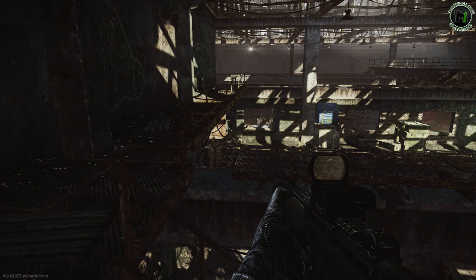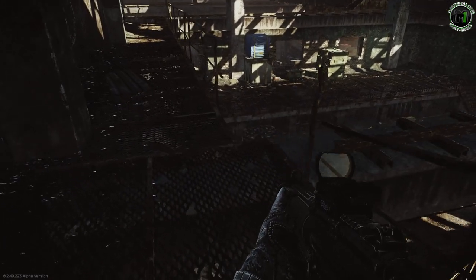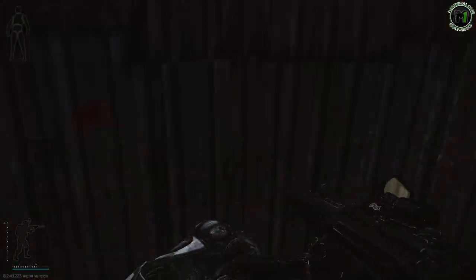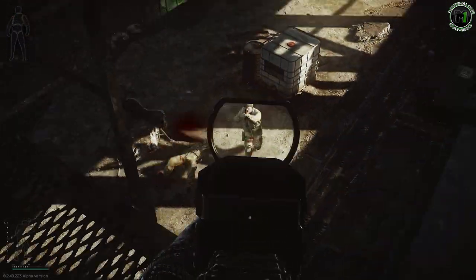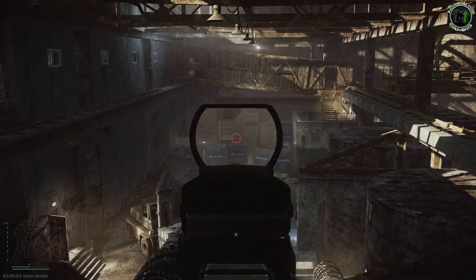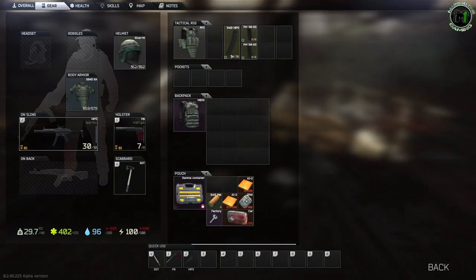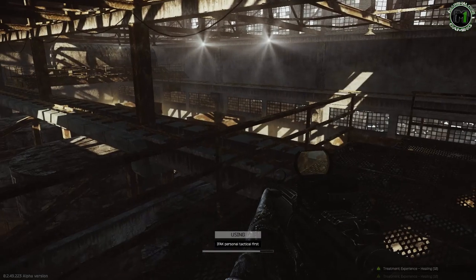I tried this weapon a lot in hipfire mode and it was still effective and very accurate, but I had difficulty hip firing at distance, so I recommend doing this only in very close combat. The key to get the maximum out of this gun is to aim down sights — that way you will not only save your bullets but be able to control where they go. The sound and reloading animation for the MP5 are great, so I believe you're gonna enjoy firing it. If you are playing with friends as a squad, always have this weapon at least as a secondary, because it will be very useful in CQB. I found this weapon to be best at Factory and in Customs, but if you decide to go for building raids, make sure to bring at least an AK as a primary weapon.